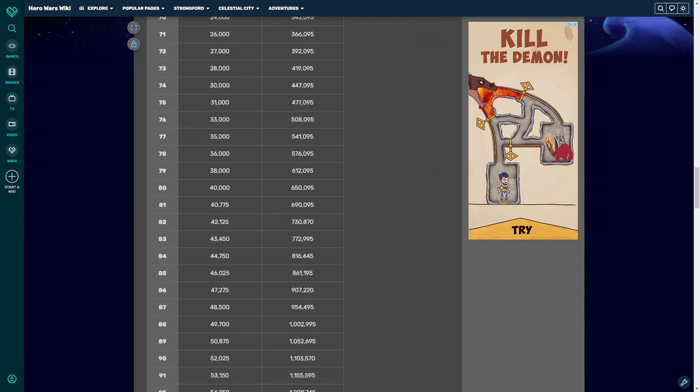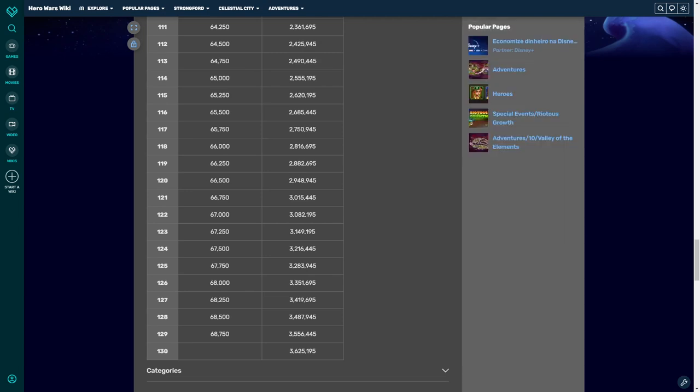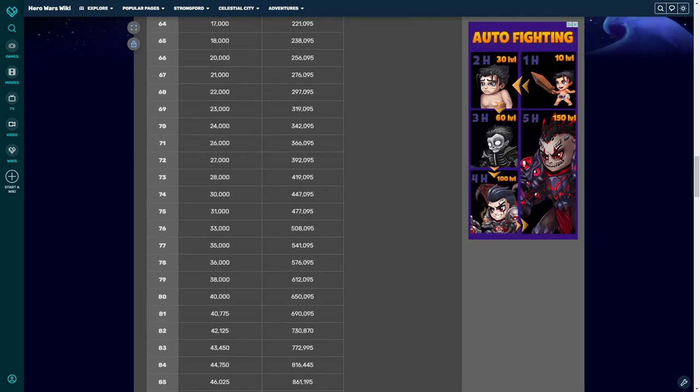And of course also the totals. So we can see here, for level 120, you will need close to 3 million XP points. We have 11 million, so that gives some room for evolving multiple heroes.